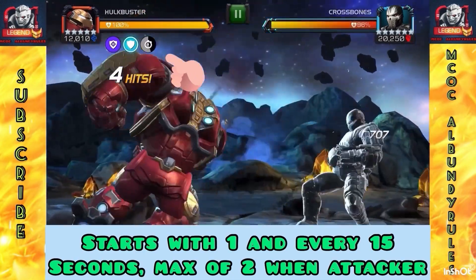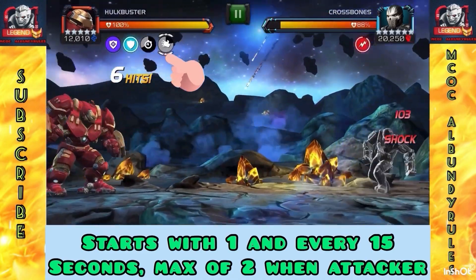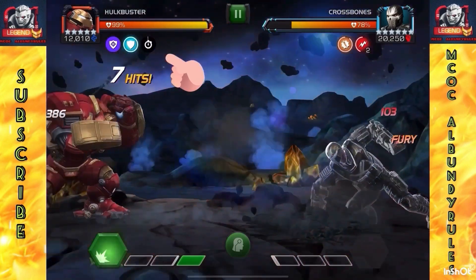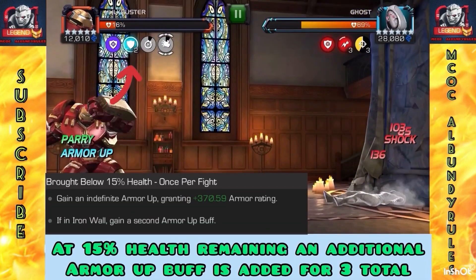Armor up is another big thing — you start with one, then get one every 15 seconds. If he is a defender he can have up to four, but if you're using him as an attacker, which is going to be the main focus of this tutorial, you can have up to two. There is a way to get one more for three that I will show in a bit.